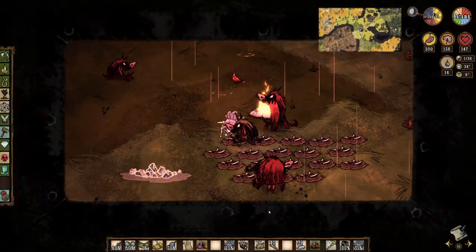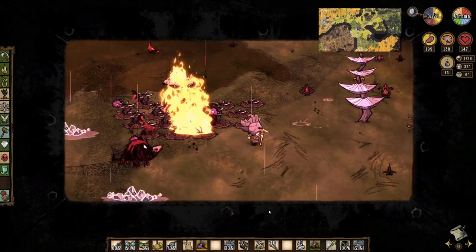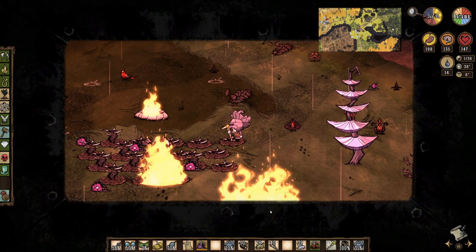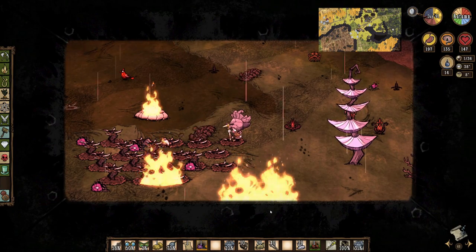Wow, they really came all together this time, and mostly fire hounds again. They go down fast though, and given the mole worm bee-lining for the flames, it looks like I got at least one fire gem.